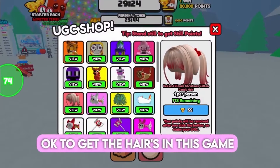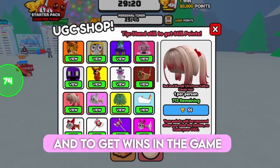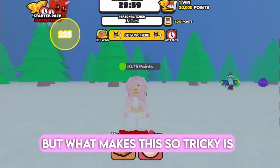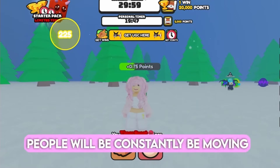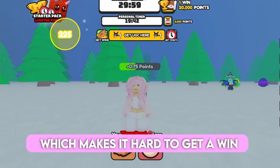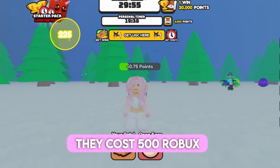To get the hairs in this game, you have to get 55 wins. To get wins, you have to stay still until the timer runs out. What makes this tricky is, unless you get in a good server, people will constantly be moving, which means the timer will always be resetting. And if you want a private server, they cost 500 Robux.